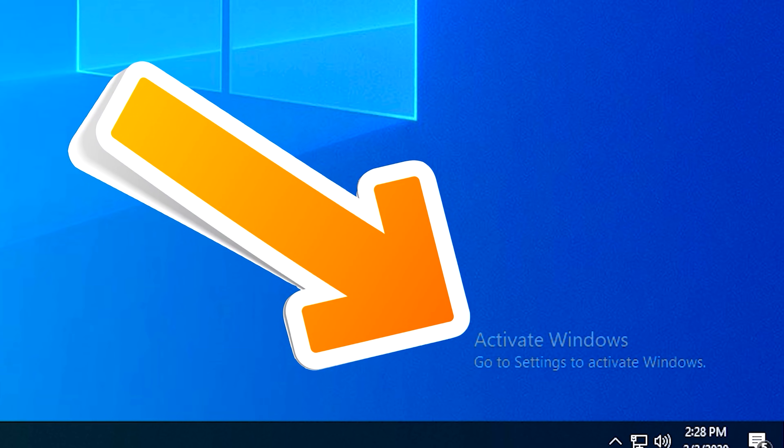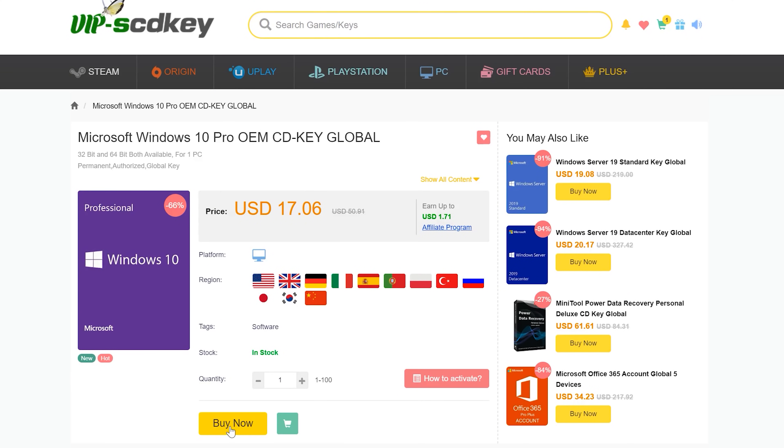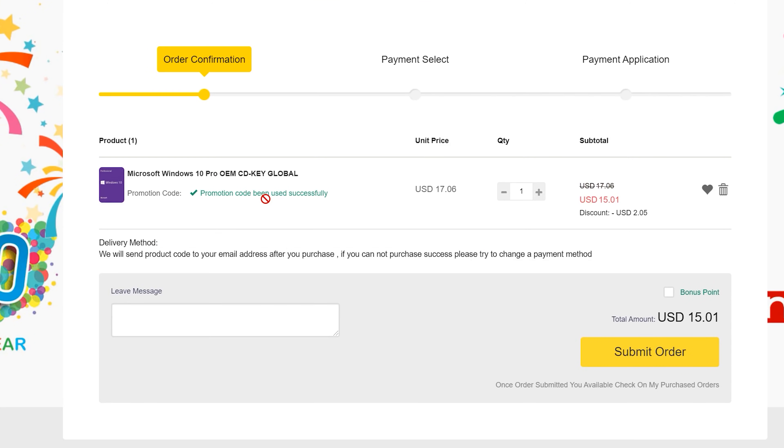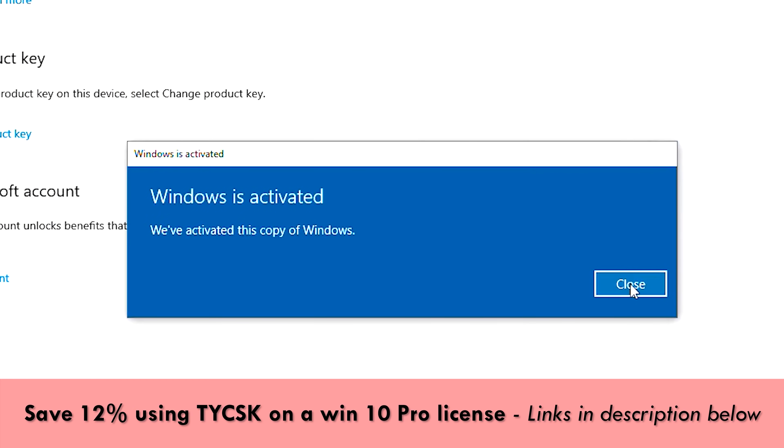If you need to activate Windows, then today's video sponsor, SCD Keys, has you covered. For as little as 15 US dollars, using the coupon code TYCSK, you can get a legit Windows 10 Pro OEM single end user license. Links are in the description below.